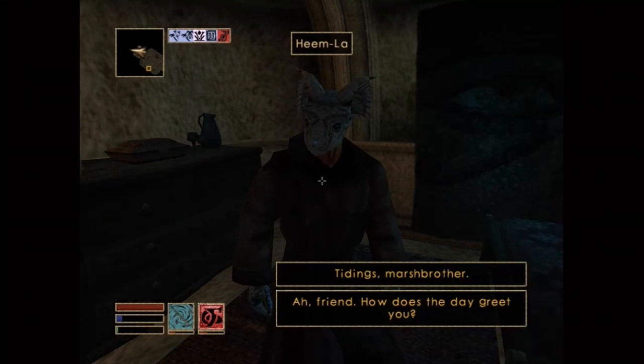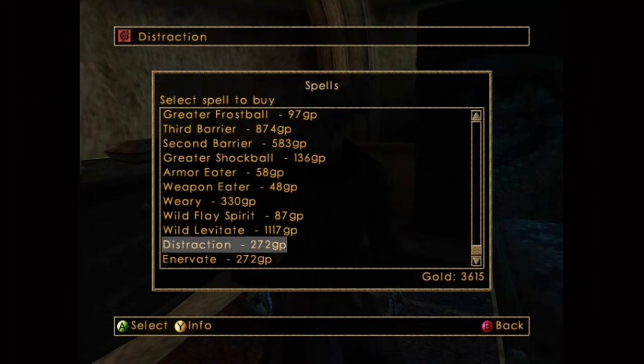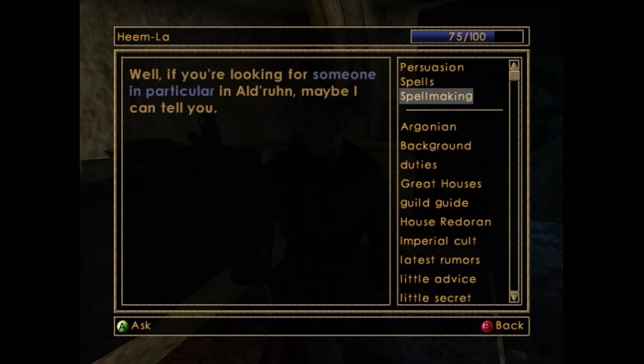You need a Drain Attribute spell. So you can either get — I got Spite, so it's not here right now — but those are the other two you can get. Any of those three, I think, will work, but I did Spite. So after you buy that, you go to Spellmaking, and this is gonna come up. Because you bought one of those spells, it's gonna say Drain Attribute.